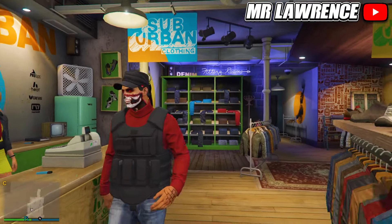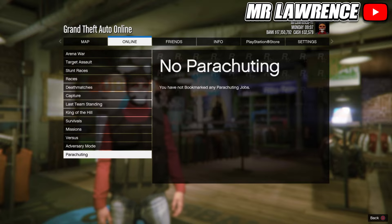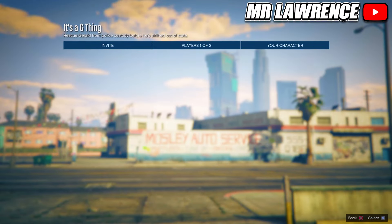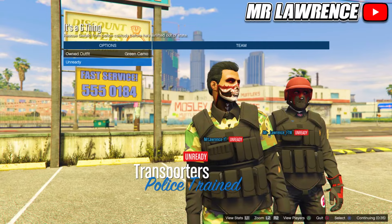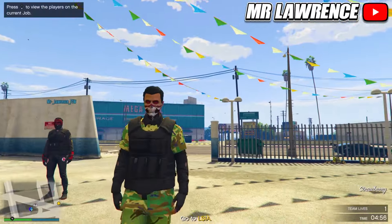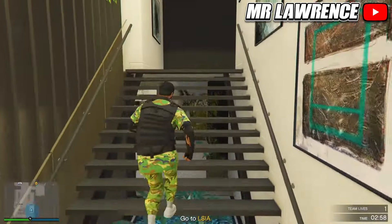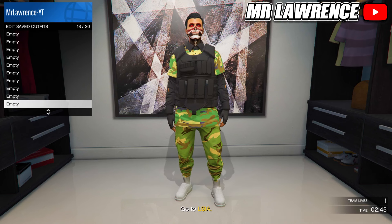From here you will need to bookmark the job that's linked in the pinned comment. When you've bookmarked the job you will need to restart your game so it pops up in game. You can then find it through your post menu under bookmarked jobs and then to missions. If you can't bookmark it for some reason your friend can bookmark it and invite you to the job. Make sure that the host changes the clothing setting to player saved outfit and then he can start. Now switch your outfit twice to the right and ready up. When you load in, go to your apartment and then go to the wardrobe. Now delete the CEO vest outfit that's in your first slot and the green camo component outfit, then save this outfit in slot 18. Now quit the mission through your phone.